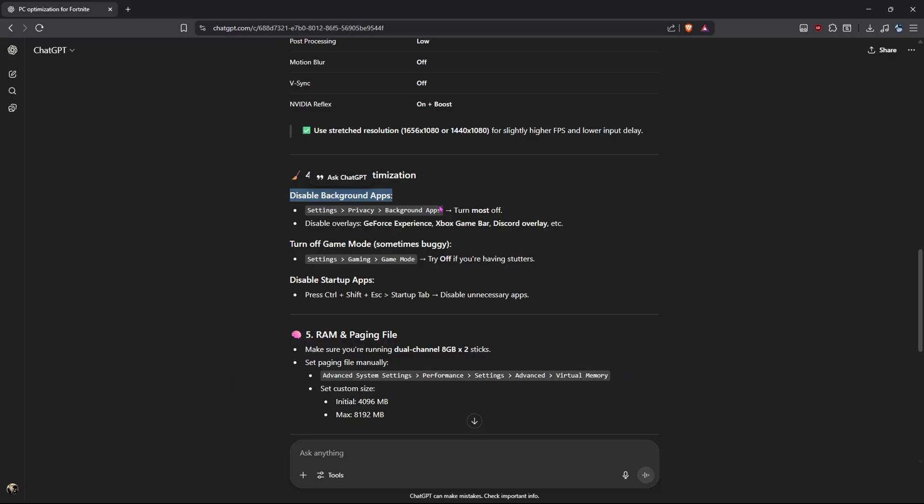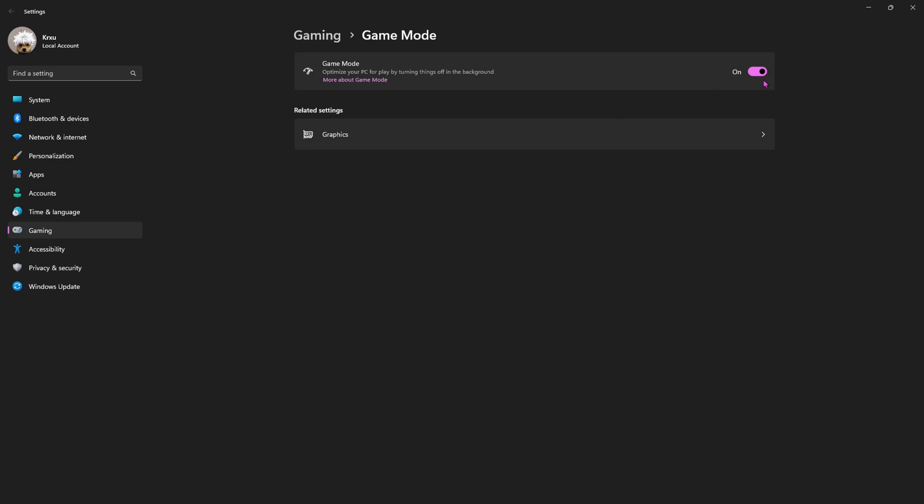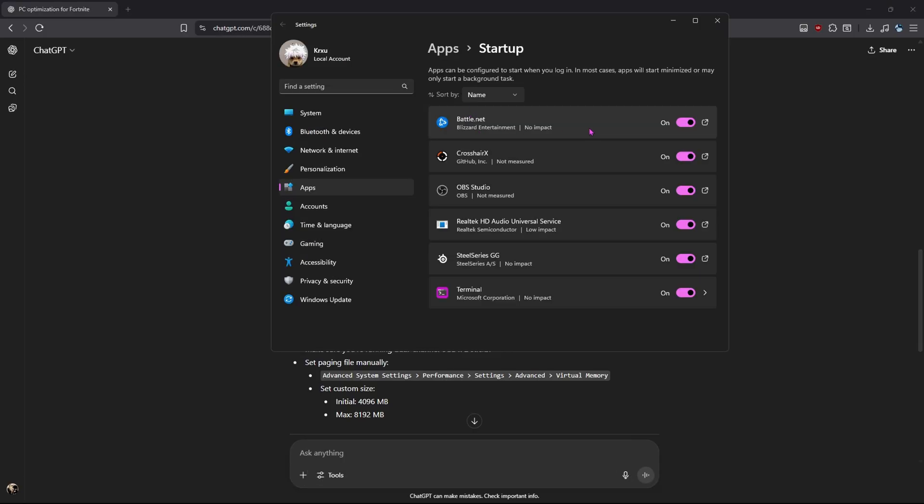For the fourth tweak — Windows optimization. It says disable background apps. Note: you can't do this on Windows 11, but on Windows 10 you can. Turn off Game Mode. Then disable startup apps — turn off unnecessary ones.